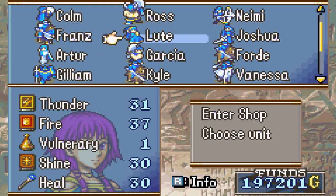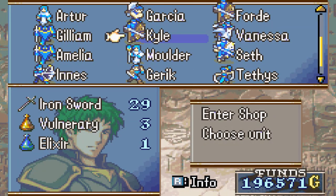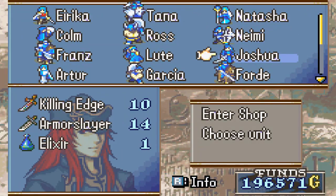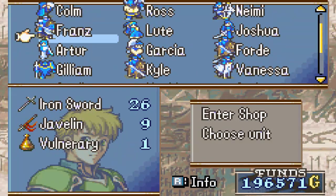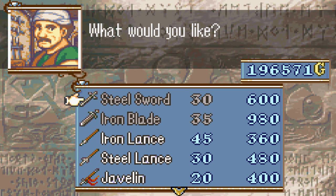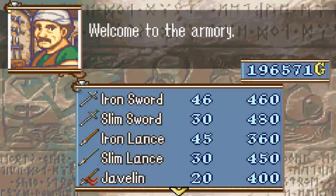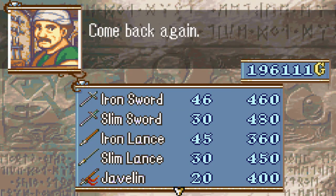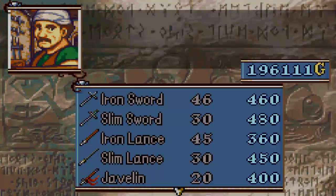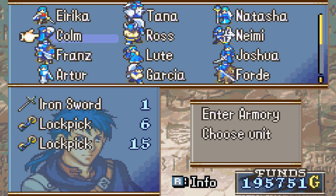For Tana, we want to buy her a sword, so we need to go to the other shop for that. Arthur should probably get another Lightning — buy one of those for him. Then we're going to the armory. I'm gonna buy Tana an iron sword. There's no iron sword here, so we go back to an older shop — they sell iron swords there. Perfect, Tana gets an iron sword.